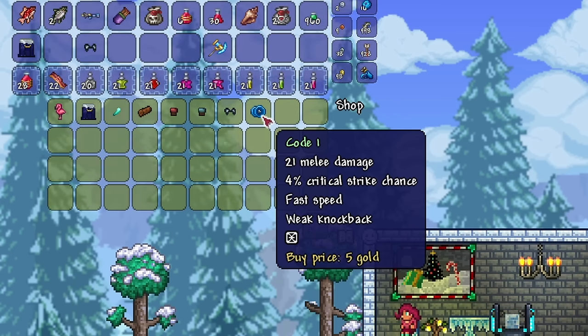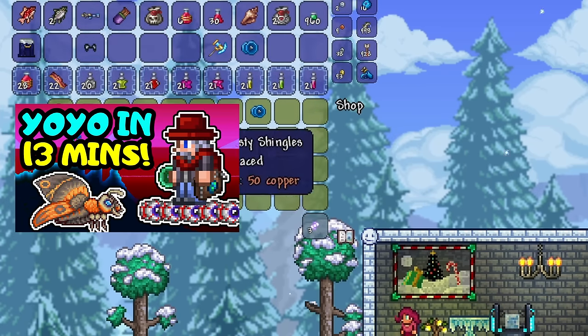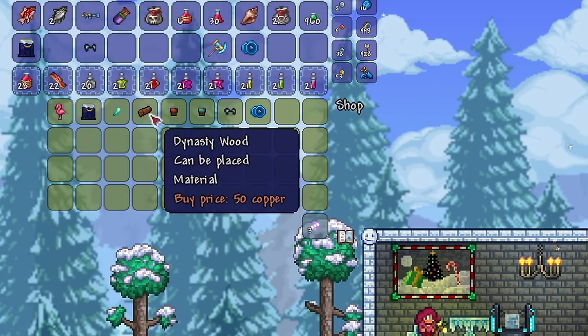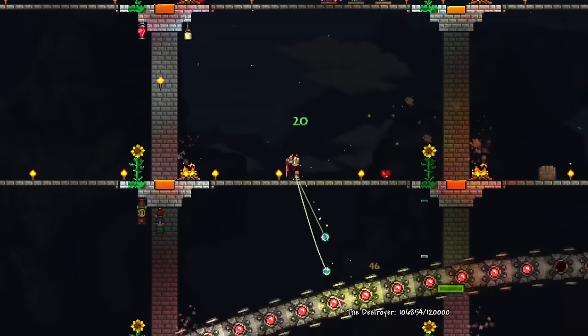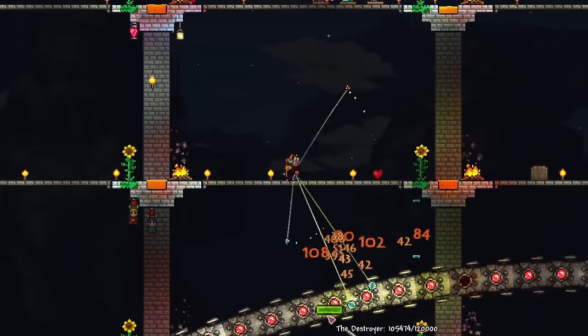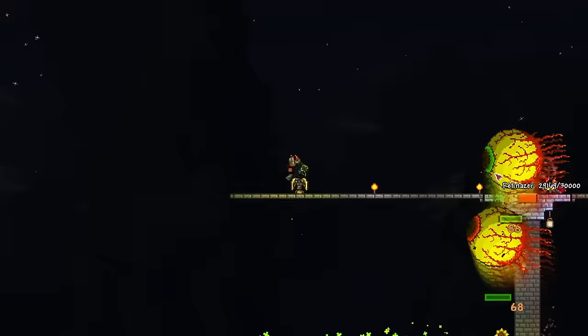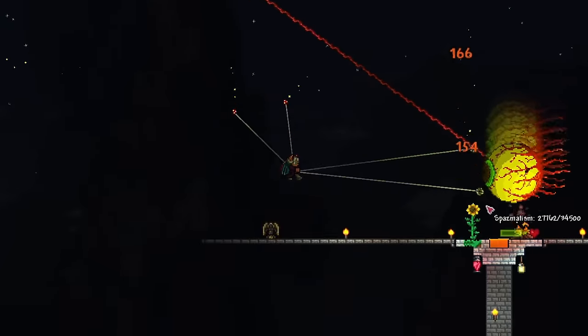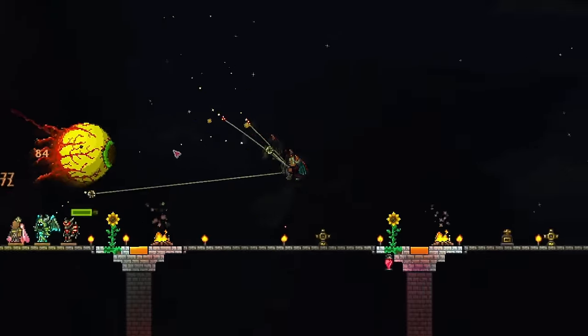As for weapons, I don't really recommend getting the yo-yos, although you can if you're doing a yo-yo playthrough. Yo-yo progression is fine without the Travelling Merchant ones, and they're also pretty expensive at the point where you can buy them, offering really marginal improvements over what you can get through crafting or drops. If you like it and want to buy one, just go ahead — it's your game — but I don't think it's an essential per se.